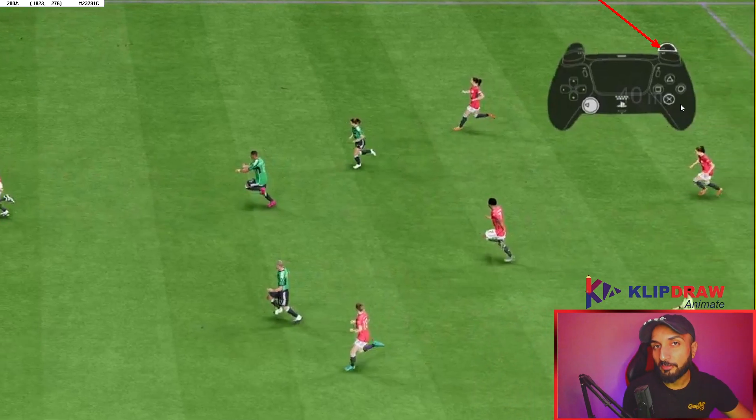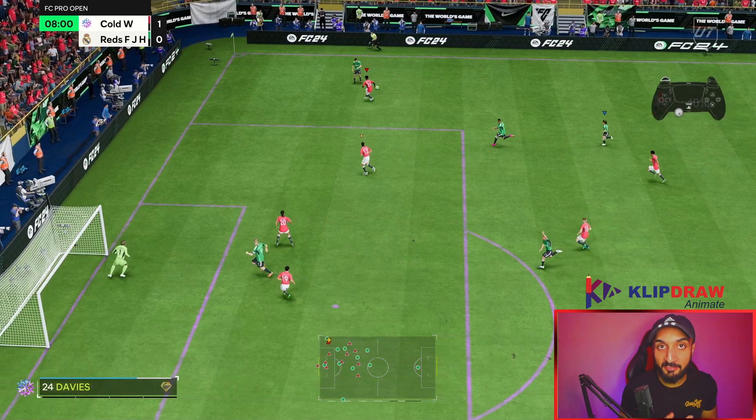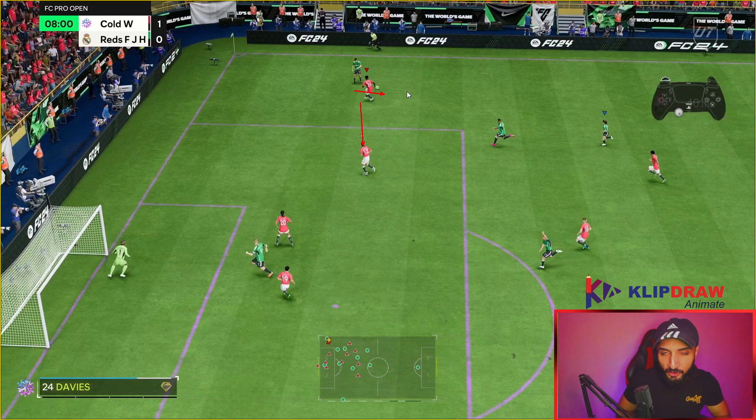The button I use most of the time to defend is actually R2 — the sprint button — and X. So X and R2 are the buttons I am mostly using, and I use these more than the jockey button itself this year. In previous years, when you held the jockey button, most of the time your player would make an auto tackle whenever you were near the opponent. That made the gas and brake technique so good — just get near the opponent, stick close, and the AI would do an auto tackle and you would win the ball back.